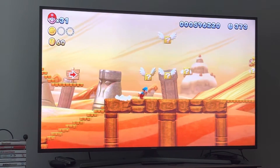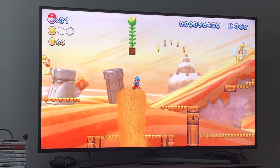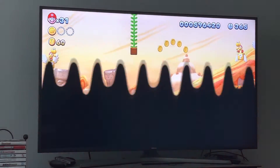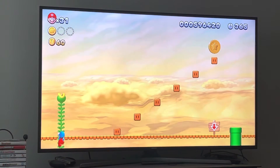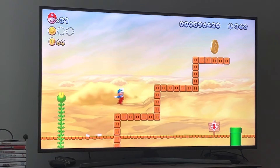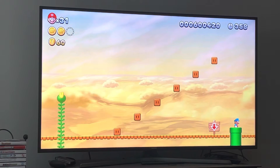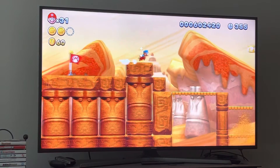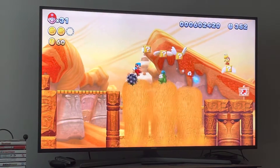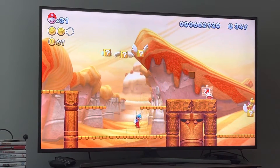There's the first Star Coin - pretty easy. This level is a prime example of completely hidden Star Coins in this game. I told you in the last episode how the Star Coins were really well hidden in this game. There we go, we got our second Star Coin. For the third Star Coin we have to use the mini mushroom - the worst power-up.